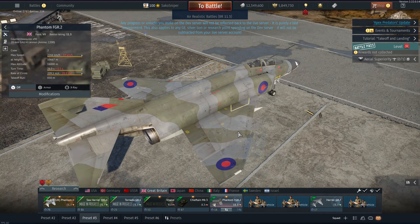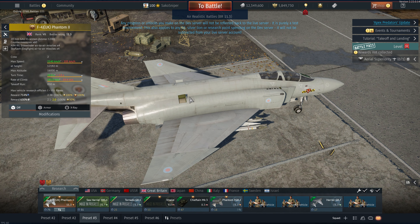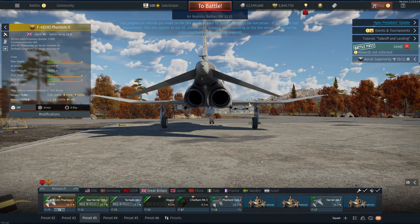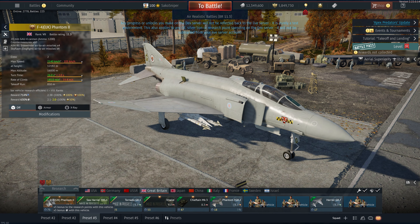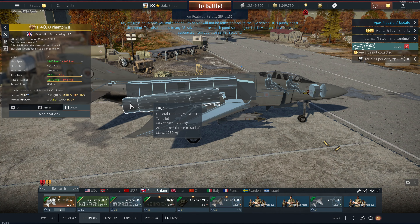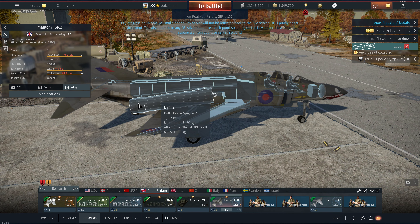The FGR2 actually gets more countermeasures than this thing. On the FGR2 we get them on the rear of the missile launchers; not sure why we don't get them on this one. These were old American airframes that Britain bought as a stop-gap. We do have slightly less powerful engines compared to the FGR2 — these only produce 8,160 whereas the FGR2s produce nearly a thousand kilograms more at 9,030 kilos.